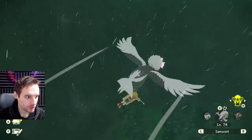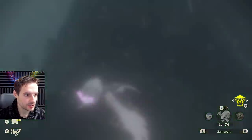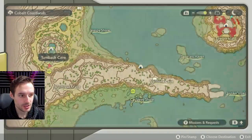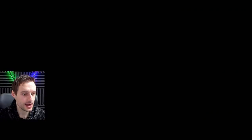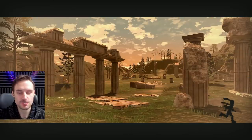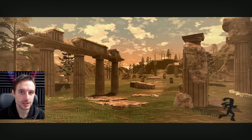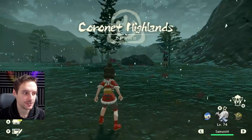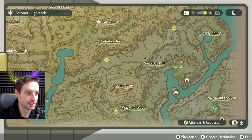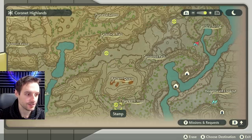The third sister in Cobalt Coastlands spawns right around here — she can be in the corner or on this little ledge. You can see my position on the map in the corner. The fourth area is Coronet Highlands. The three sisters here have pretty decent spawns for farming — a fairly straightforward path to follow. It's probably the next easiest to farm after Obsidian Fearlands.